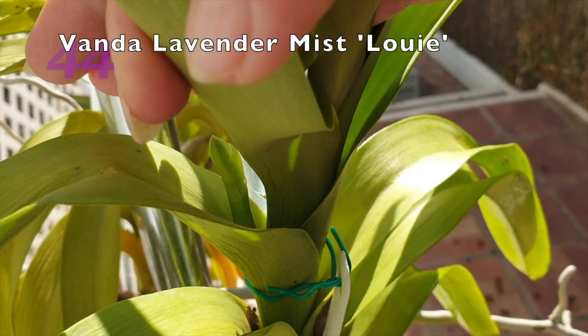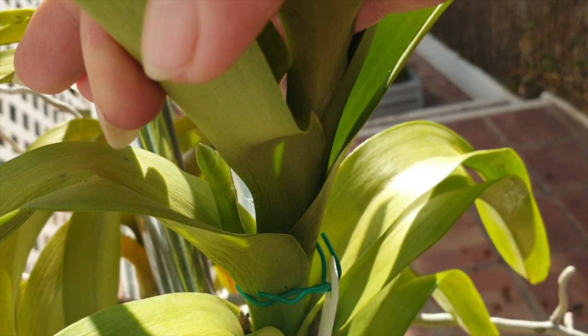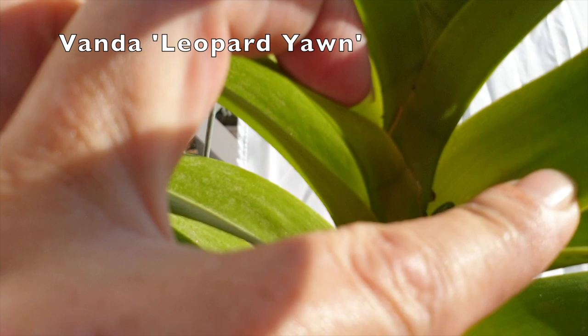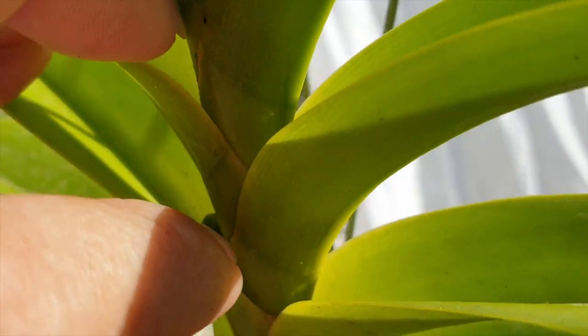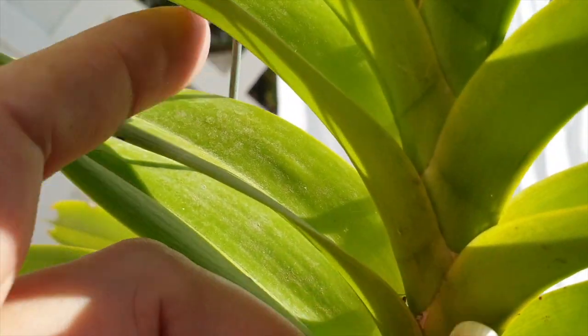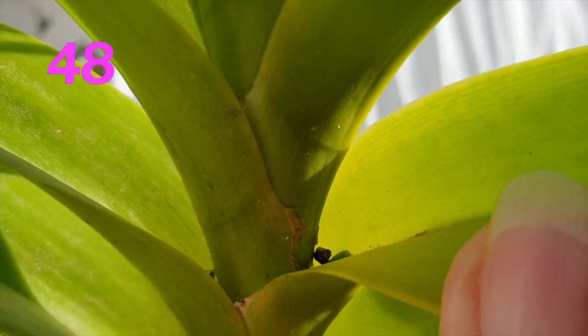My Vanda Lavender Mist Louie has a spike. My Leopard Yawn has three spikes coming — there's one, see two, three.